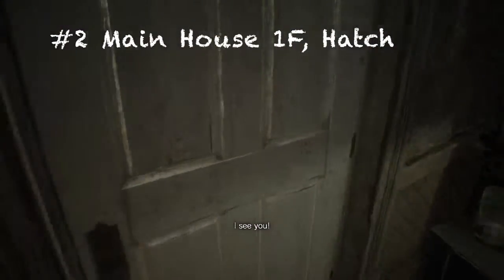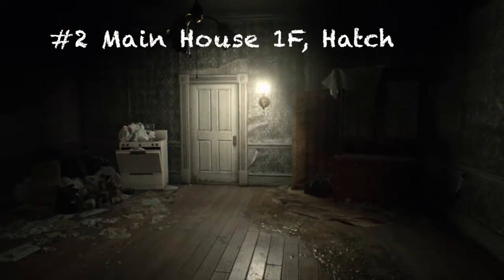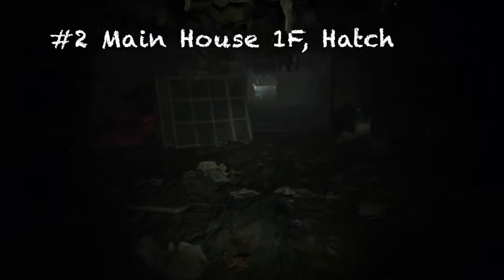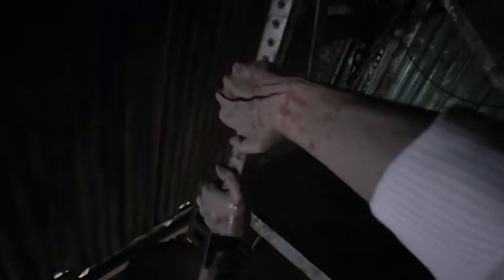For the second one, you're gonna have to get your hatch key and run away from this guy. Once you get your hatch key, open the hatch, head down there, look for a lawnmower, and there should be a coin right on it. Just look for it and there you go.